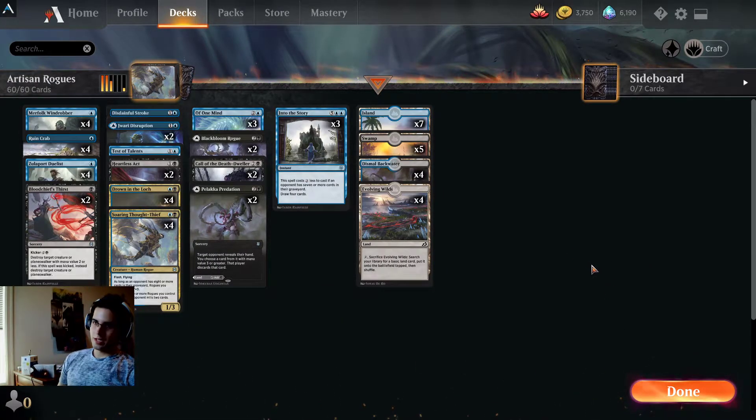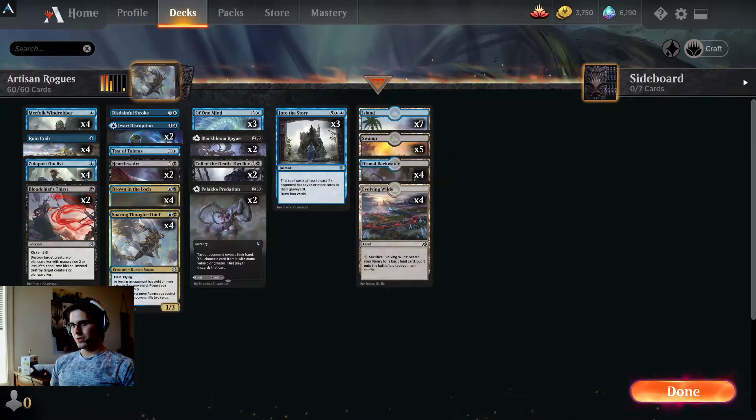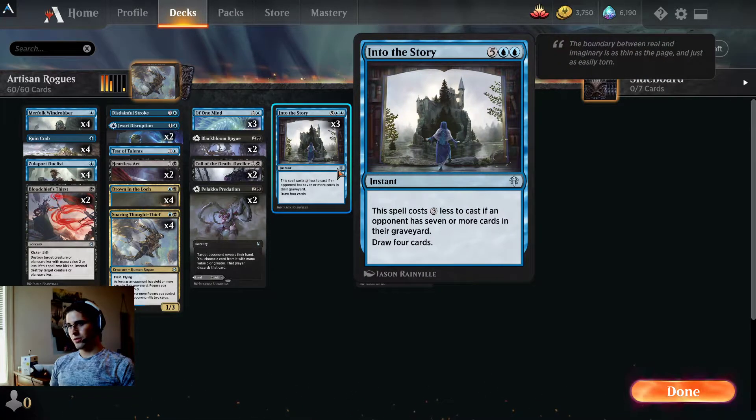The only key piece you're missing is the Thieves' Guild Enforcer, which we've attempted to replace with Zulaport Duelist. It is also a Rogue, it also mills one on ETB, although it requires your opponent to control a creature for it to mill, and it's not nearly as good as Thieves' Guild Enforcer generally. I'm a little worried we're not going to have enough mill action to really get Into the Story running, so that's why we've gone down to three of those.